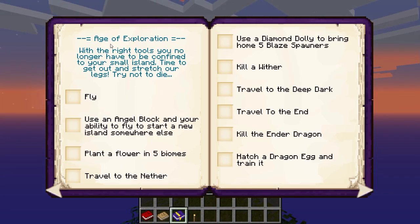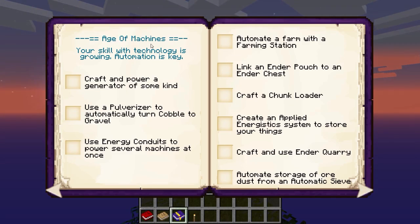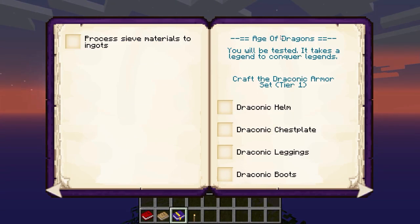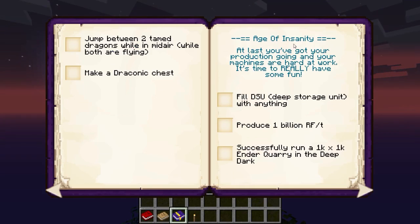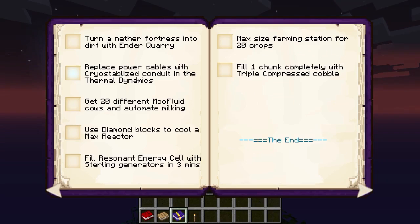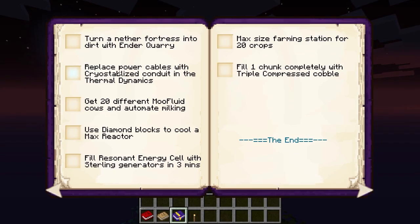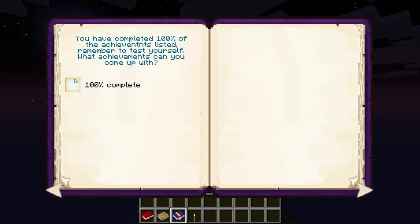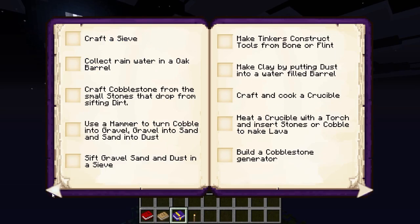Quando a gente estiver bem mais avançado, temos a era da exploração. Depois temos a era do poder e a era das máquinas — essa era vai ser mais difícil de todas. Teremos também a era dos dragões: vamos poder conseguir dragões, dominar os dragões, voar com dragões, matar dragões. Dragões do caos. Muito legal! Aqui temos a era da insanidade, que é uma era bem mais ultra-mega avançada, e eu espero chegar até lá. Eu espero conseguir completar tudinho essas quests aqui do livro.